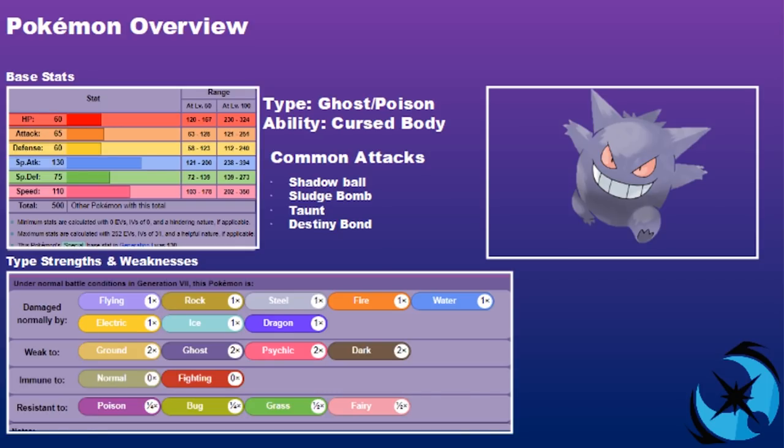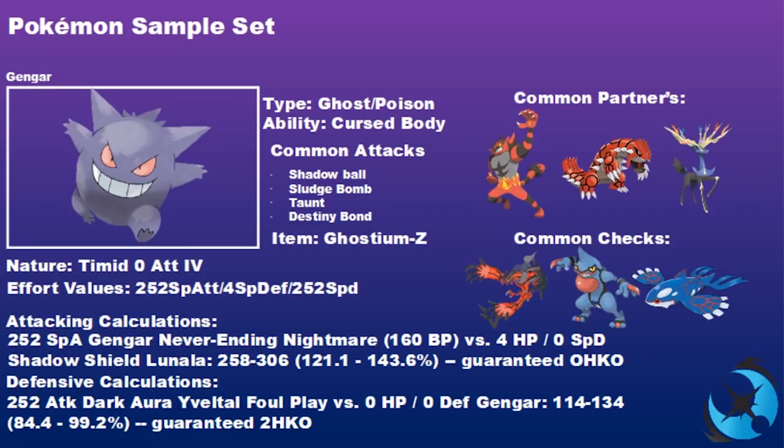Gengar is very fast, hits very hard, but is very fragile. Our first example set uses the Ghostinium Z based around Shadow Ball. We went for a Timid nature with zero Attack IVs, and an EV spread of 252 Special Attack, 4 Special Defense, and 252 Speed — really taking advantage of those base stats to be as fast and as hard-hitting as possible.